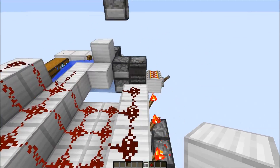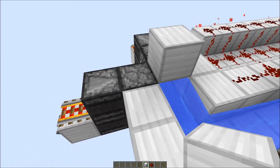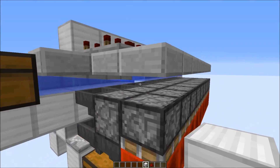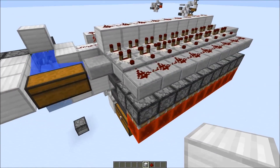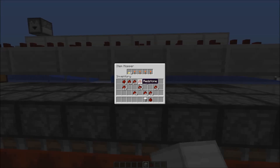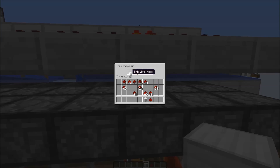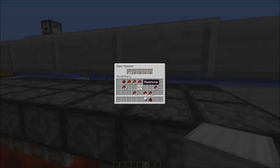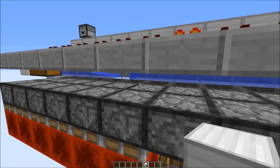We can also now try out the one item type. We get 18,000 items per hour, which is the speed of this double hopper speed filter system. So we are only getting the tripwire hooks, which will be sucked up by this hopper here. As you can see, the system doesn't have any issues with that amount.